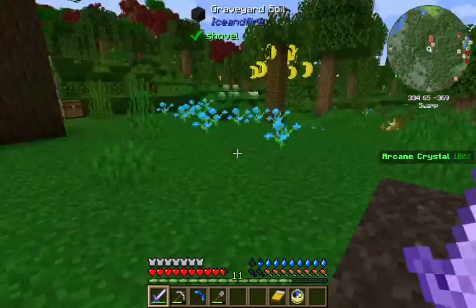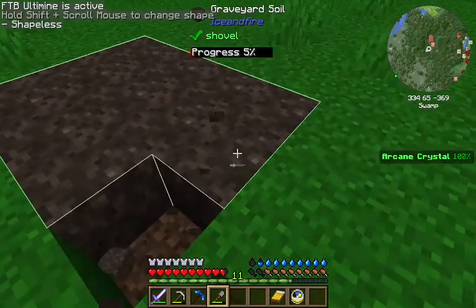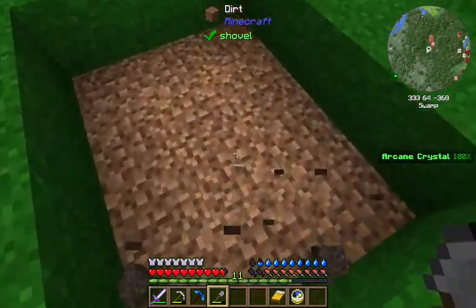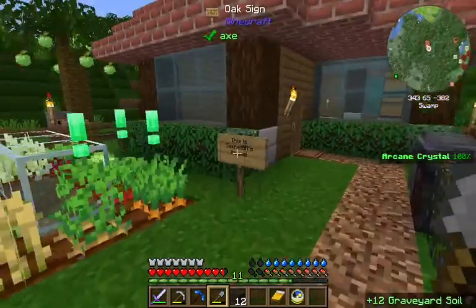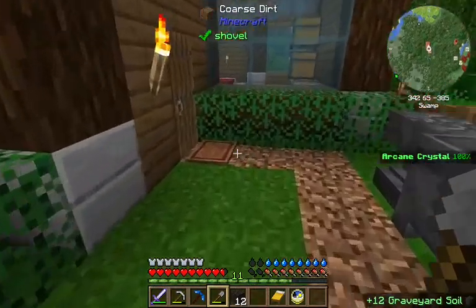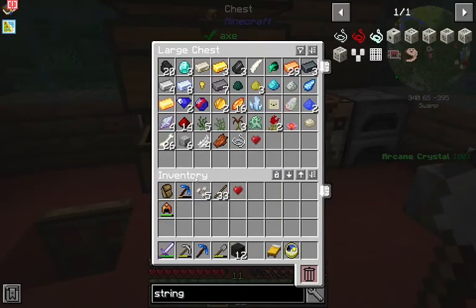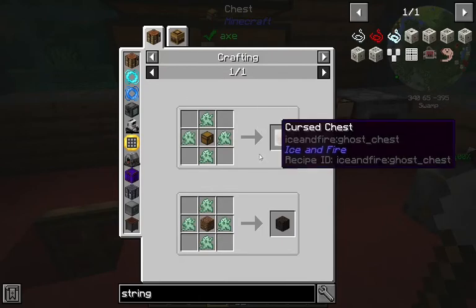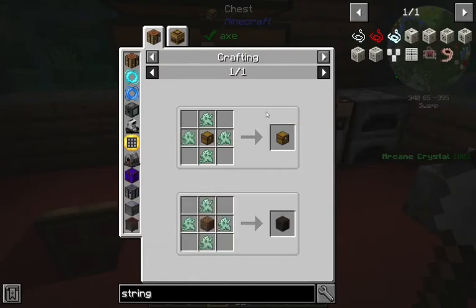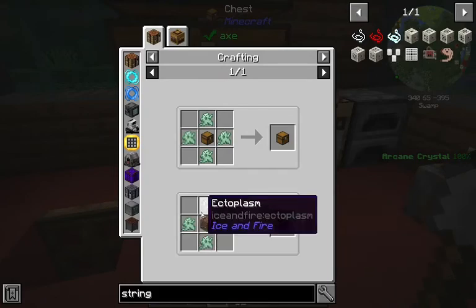So this stuff really does spawn ghosts, and they'll walk right through your wall. We're going to pick this stuff up and make a ghost farm later. We got some kind of drop — Ectoplasm something? It's from the Ice and Fire mod, which makes this seem to have been an Ice and Fire structure. You can make a cursed chest, you can make more graveyard soil — so you can farm ghosts to get more ectoplasm, to make more ghosts, to get more ectoplasm.